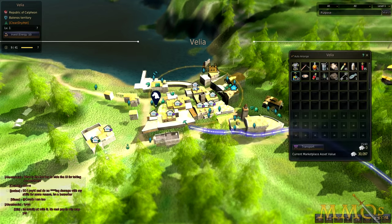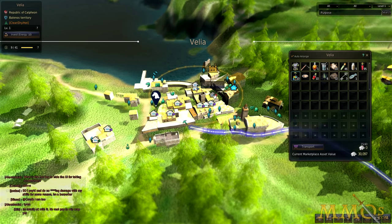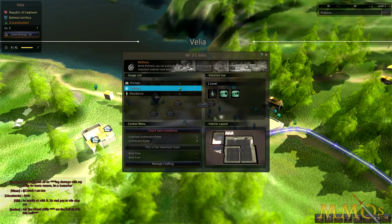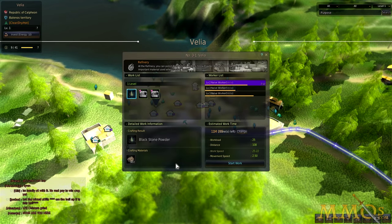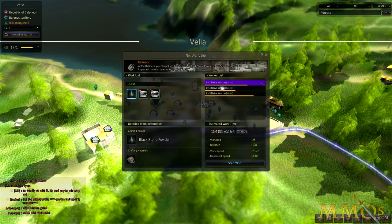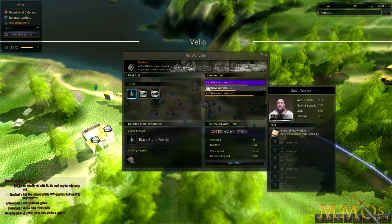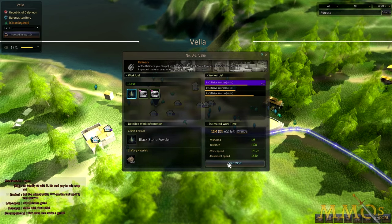Residences are also used as workshops, where you can craft materials into larger items. Here's a house that I've turned into a refinery. If I hit 'manage crafting,' I can assign one of my workers to create blackstone powder from roughstone stored in my workshop. Each crafted item takes a certain amount of time to create, so you have to plan with prudence, knowing that each craft is not instantaneous.